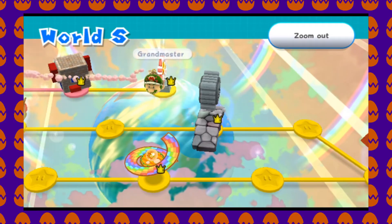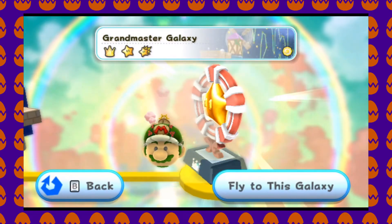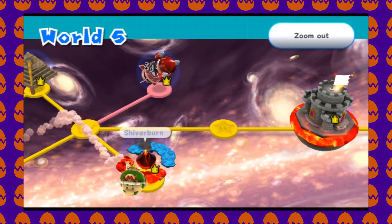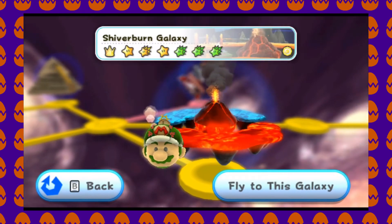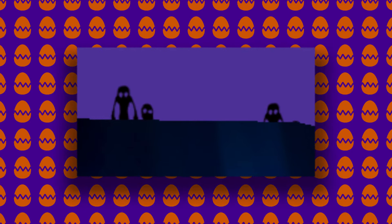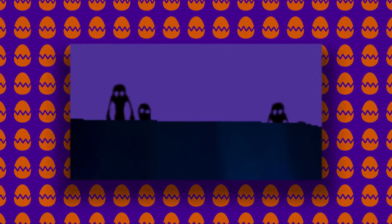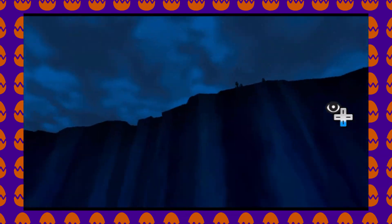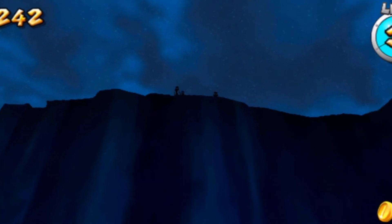You can also find these creatures during the Polestar area in Grandmaster Galaxy, later in World S. This and Shiverburn Galaxy are the only two places in the game you can find them. But the question still remains — are these beings friendly, or are they up to something more sinister? Either way, when playing Super Mario Galaxy 2, look up at the sky every now and then. You might not be as alone as you thought.